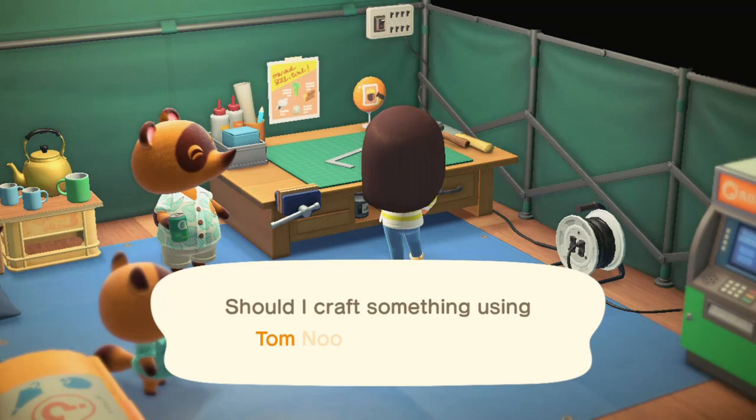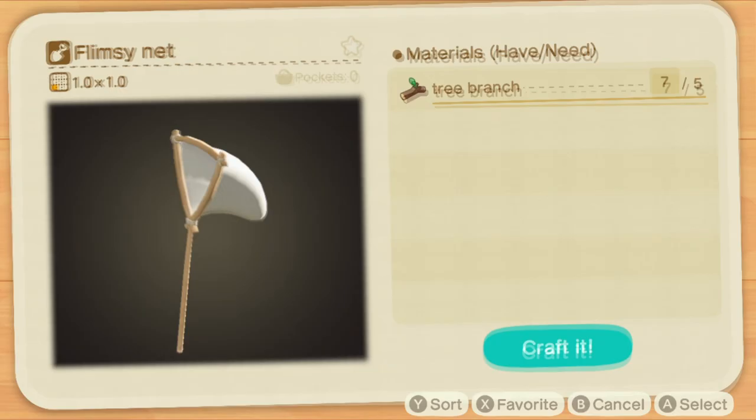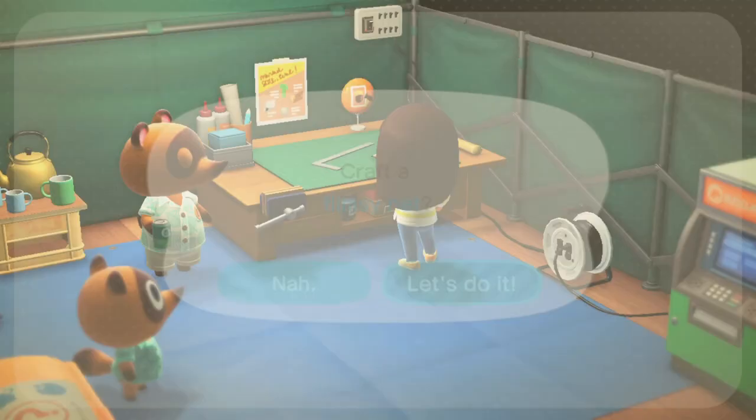Hey everyone, I'm going to talk about how to catch bugs in Animal Crossing New Horizons. First and foremost, you're going to need a bug net. On basically your first day on the island, you're going to get the recipe for a flimsy bug net.